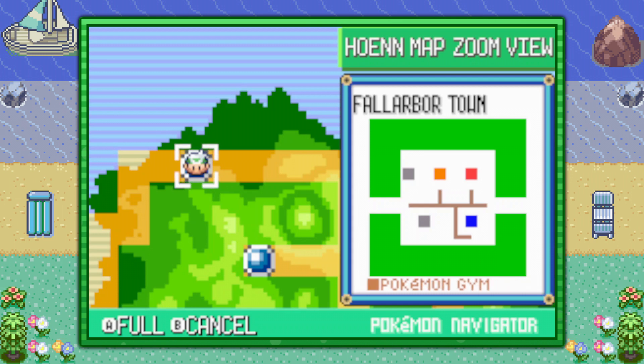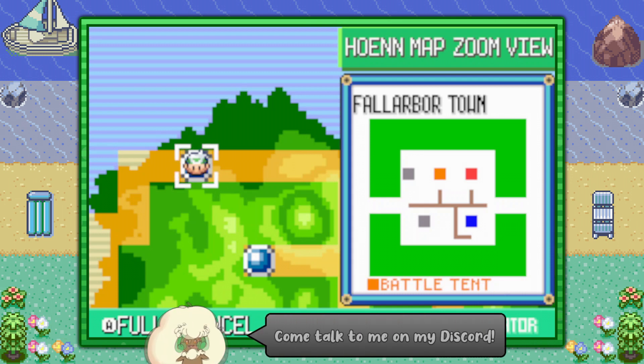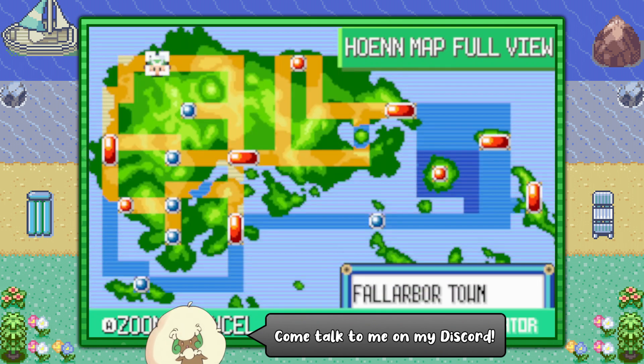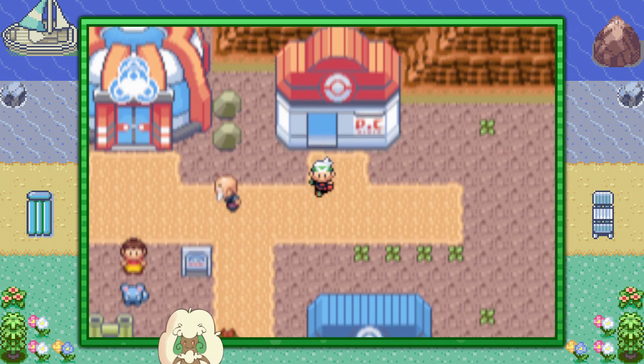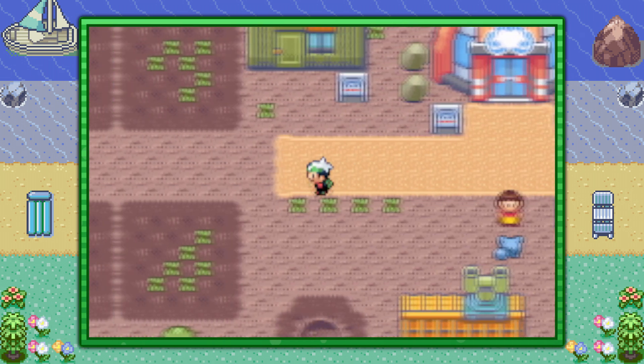Hello everybody, it's Techno here. Today I'm going to show you the easiest way of finding Seviper for your Pokedex in Pokemon Emerald version. You can start off by flying over to Fallarbor Town and from the Pokemon Center, make your way to the left into Route 114.